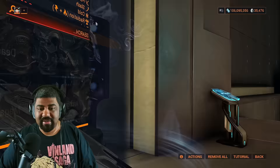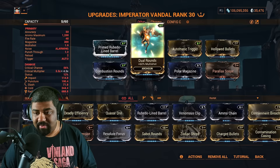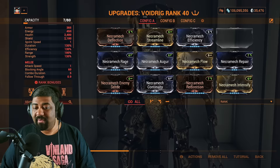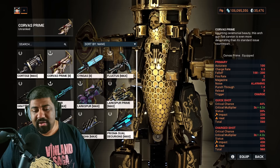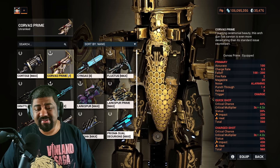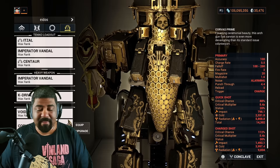The Arc Gun I summon is the Imperator Vandal, modded for Radiation and Cold — the main weaknesses of Profit Taker's Alloy Armor — plus base damage, multi-shot, fire rate, crit damage, and crit chance. For the Necromech, just put whatever mods you have. Necromechs are mainly used to hold the door in Eidolon hunts or wield an Arc Gun in Profit Taker. Recommended Necromech weapons are the Cortege, Velocitus, and Mausolon. The Cortege doesn't feel right without a Riven and has shotgun projectile falloff. For simplicity, use Imperator Vandal or Mausolon — easy to use if you're not speedrunning, and the builds are essentially the same.